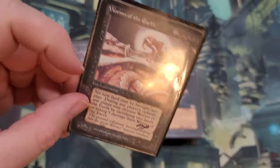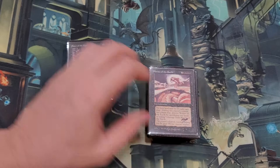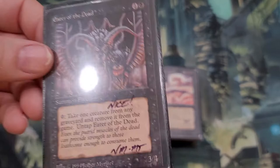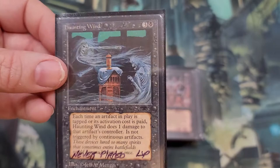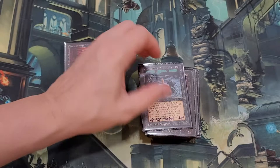Worms of the Earth — I believe this is on the reserve list. I could be wrong, but it is a Dark card so I figured I'd add it. Eater of the Dead — another Dark card. You can hardly see the logo but there's the set symbol. This one is on the reserve list. Haunting Wind — used to be like a few dollars. I think I've got a copy or two of this card, but it came with the collection, so another reserve list card is a good addition.